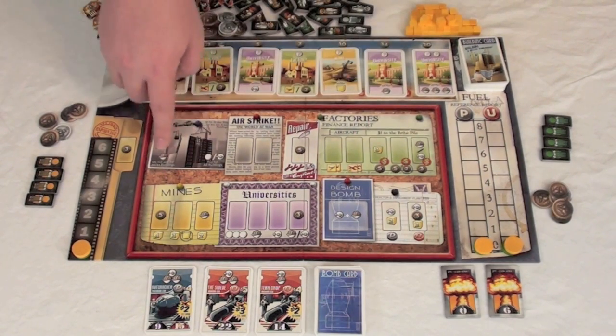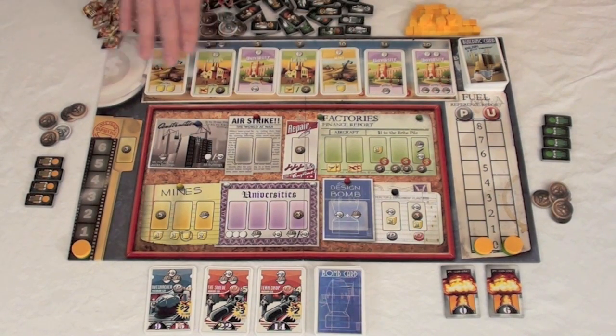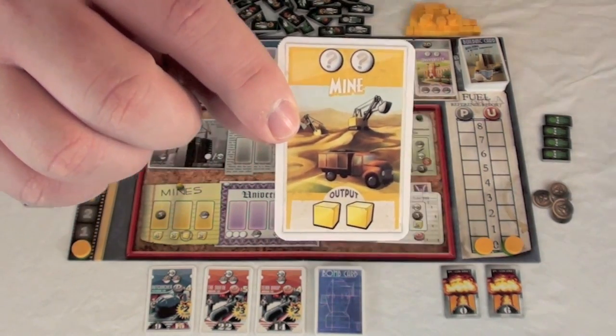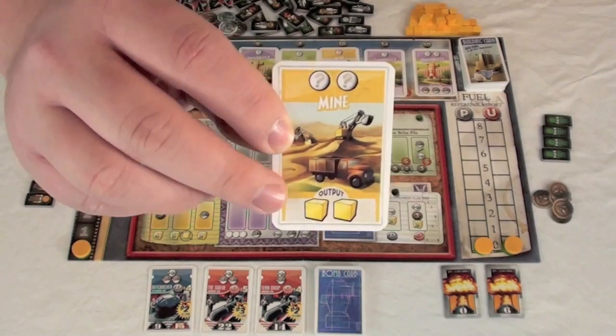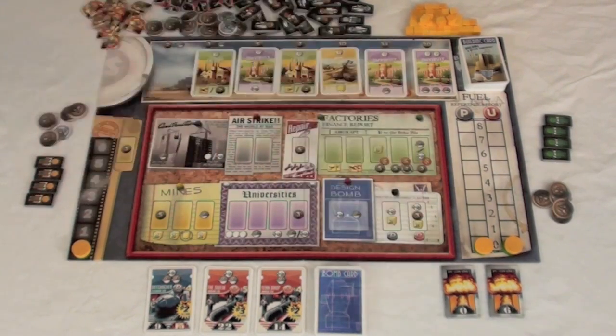There are several different places to place workers on the board. First, there's the construction space, which can hold any type of worker and allows you to build buildings. Using generic workers or scientists gives no benefit. There are three major types of buildings: mines, factories, and universities. A mine card shows how many workers you need — for example, two of any type — and what you get in return, such as two yellow cake, a resource used to turn into other things.